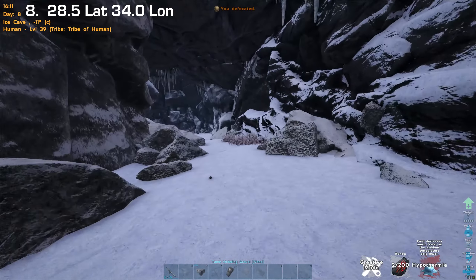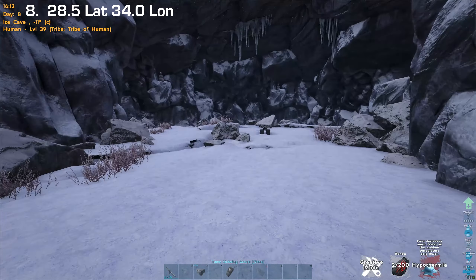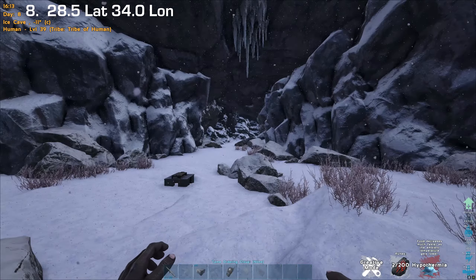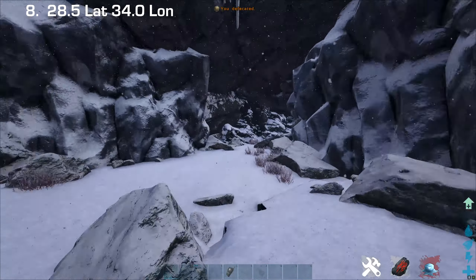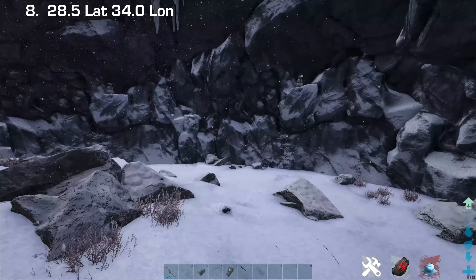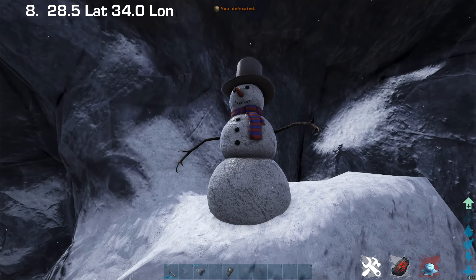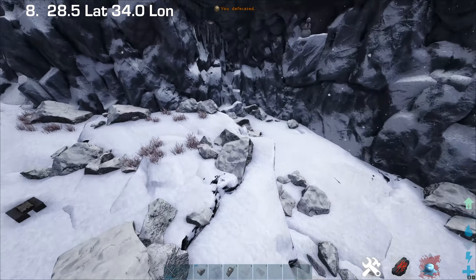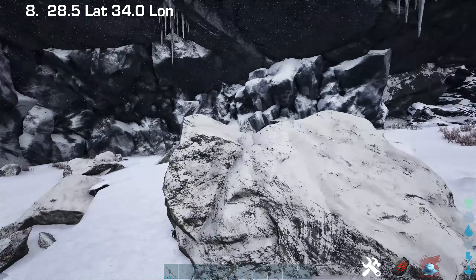When you go down into the cave, as you can see on the HUD, it drops down to about 10 or 11 degrees Celsius. This location is probably more ideal for medium to large size tribes unless you're on a quiet server. But there's an awesome little snowman buddy keeping you company.